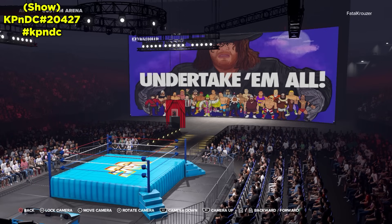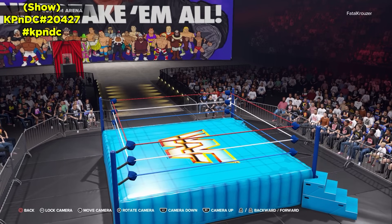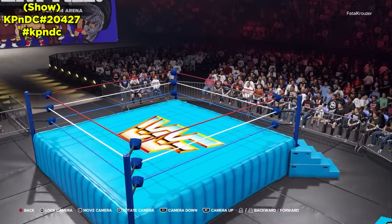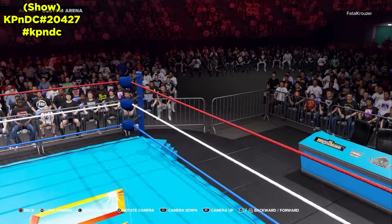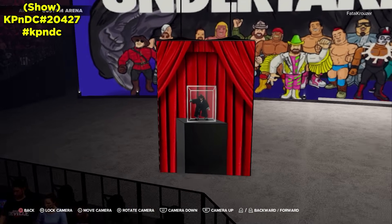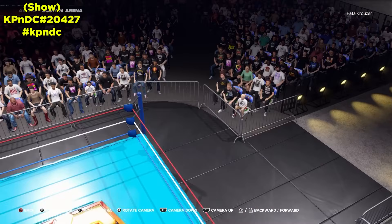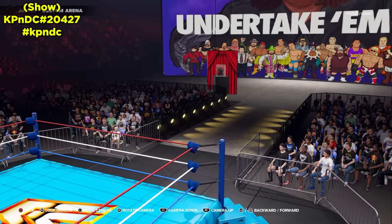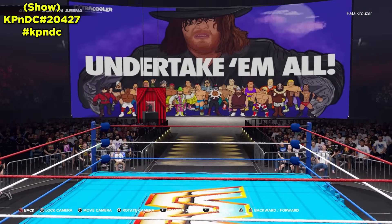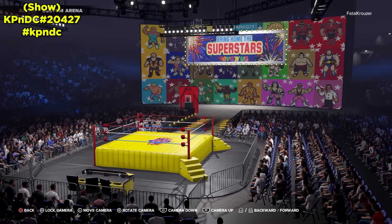The next one is a show, so make sure you search under shows, not arenas — I'll have it indicated in the top left. This one is based on the WWE HasBro arena. These arenas are really cool to use with action figure characters, or if you want matches with Spider-Man, Superman, horror icons — you can pretend you're actually playing with action figures. The ring matches what the toy looks like, there's a logo on the announcer table, the stage says 'Undertake Them All,' and there's a little enclosed Taker in the corner — a nice illusion.